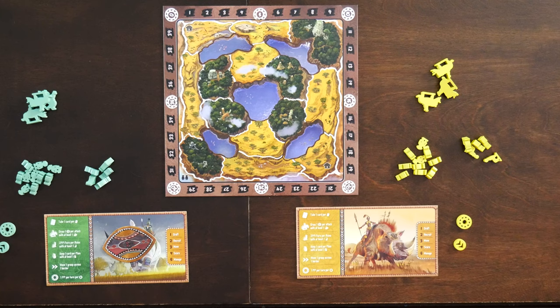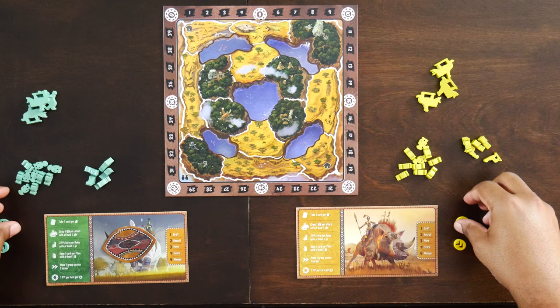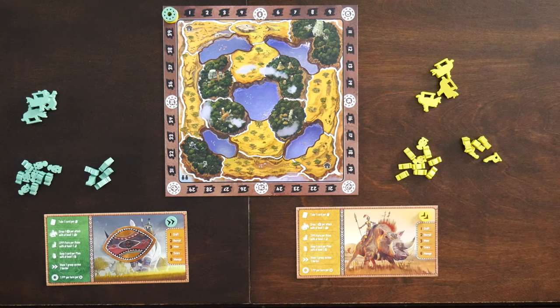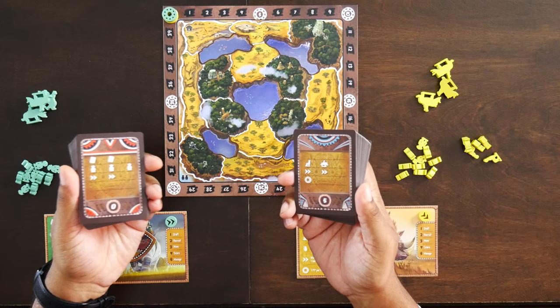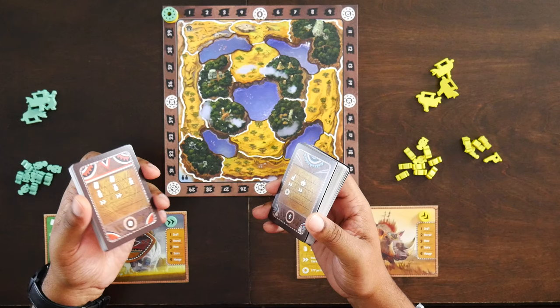For this example, find all the green and yellow warriors, all the green and yellow master animals, and all the green and yellow champions. Also find the green and yellow prosperity markers, start them on zero, and the green and yellow movement trackers, and put them near the board. Next, identify which deck you're going to play with. There are two kingdom decks — red and blue. The red kingdom deck includes a feed track which adds complexity, so we're going to start with blue.